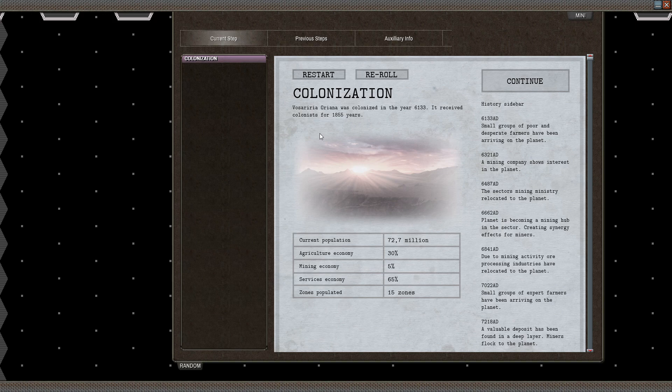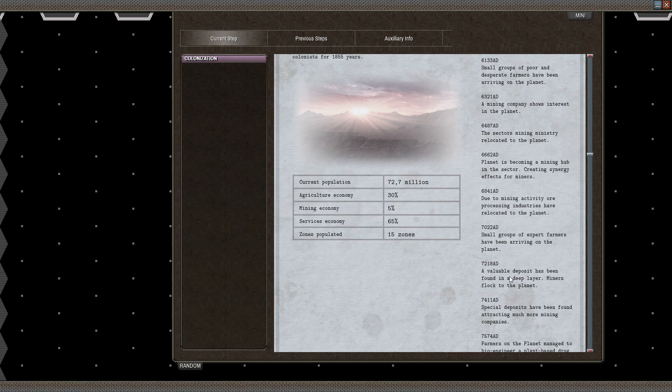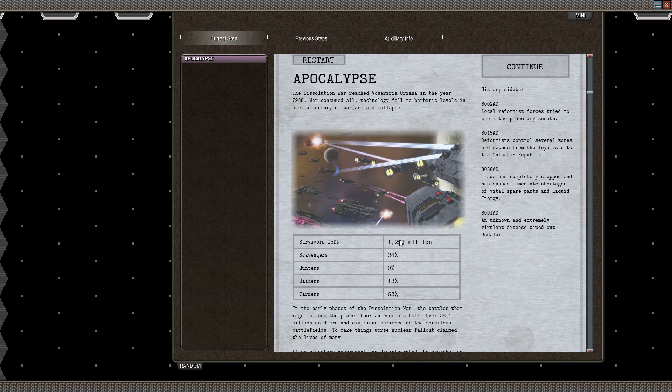So, colonization with 72.7 million people in that year. It's received colonists for quite a few years, which is actually kind of low. But mostly agriculture, some mining, a great deal of services. 15 zones have been populated. We can see the history of the planet — mostly fluff, but it can sort of explain how certain things appear on the planet once we get to it. And then we get to Apocalypse: the Dissolution War reached Vorisriya Variana in the year 7988. War consumed all. Technology fell to barbaric levels in over a century of warfare and collapse. They were down to 1.3 million people, with some scavengers, some raiders, mostly farmers.